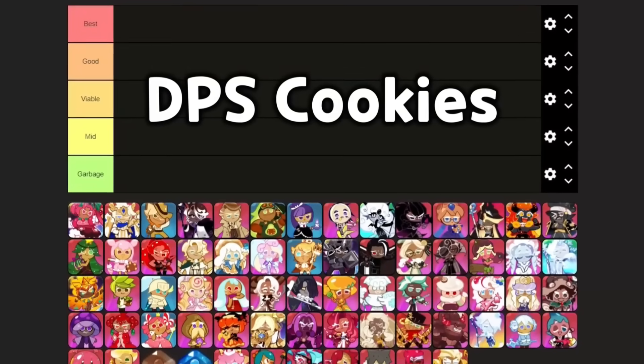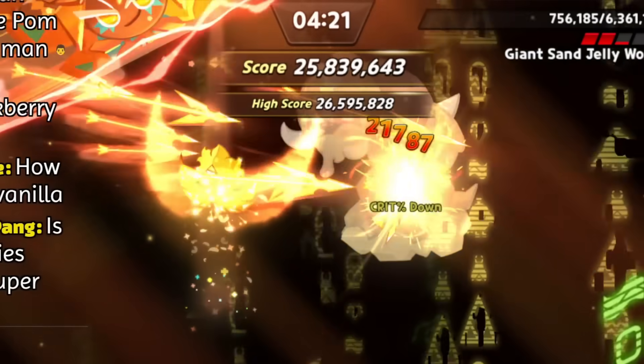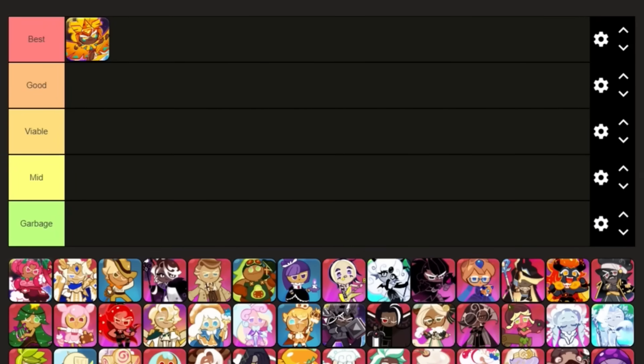Let's start with DPS cookies. These cookies will be based on how fast they can clear the waves. First off, we have Golden Cheese. Do I even need to explain? She's going into the best tier.